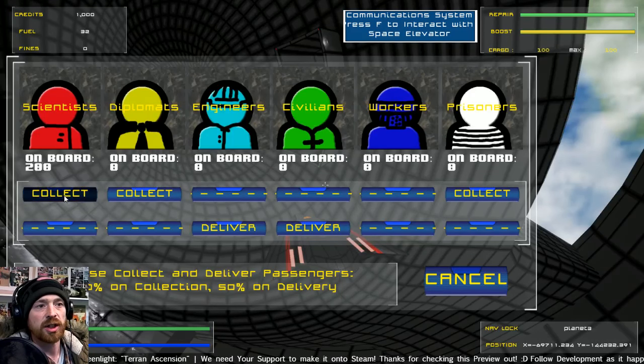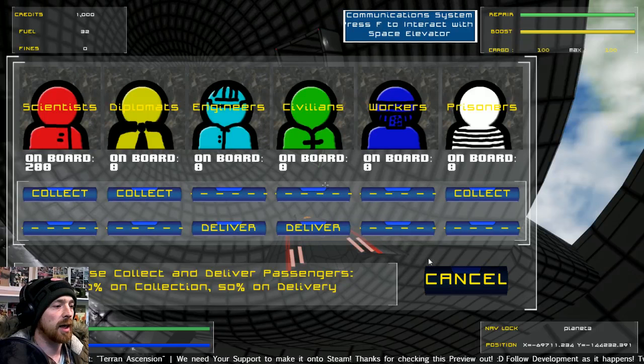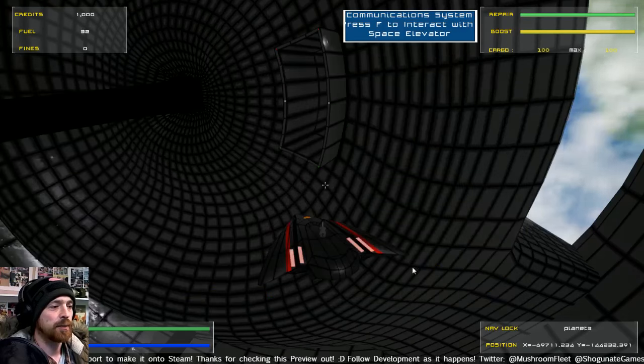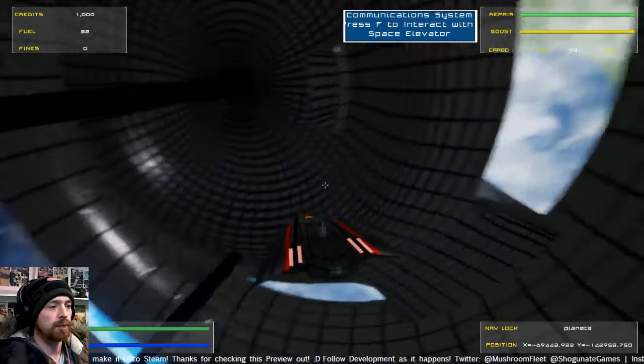I'm going to fill up on scientists. As you can see, I can't get any more. It's half now and half on delivery. So now I've got to go take these — looks like 280-something. I should reconsider that font, I think.